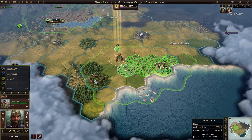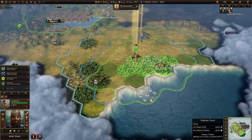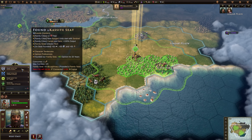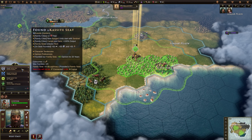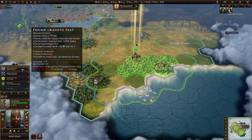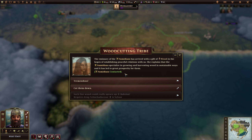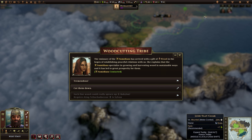We're going to set up over here. I'm going to grab this tile to get access to the silver. For the seat of the new city, I think the Kassites might be a good one because we're going to have at least one camp — it will give us some free stuff. It won't be connected to the capital but that's fine. We can produce slingers from there as well.